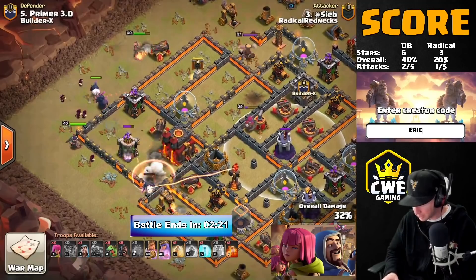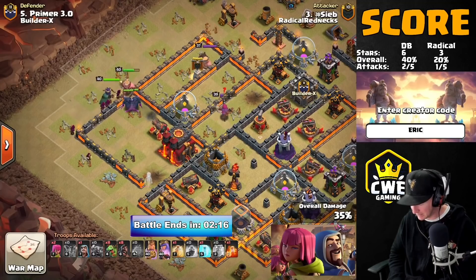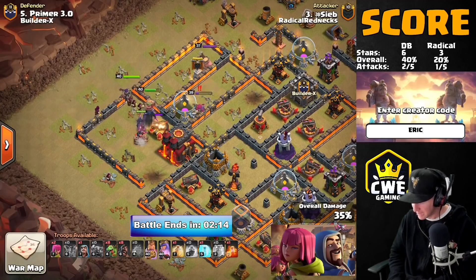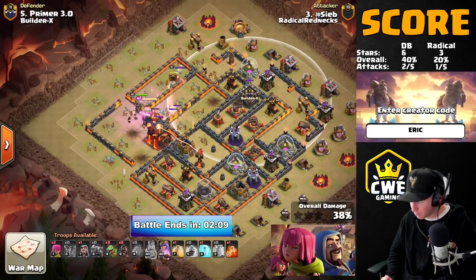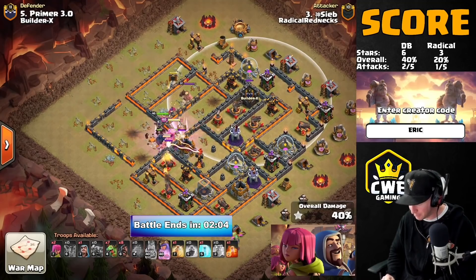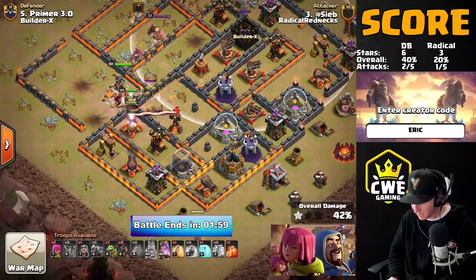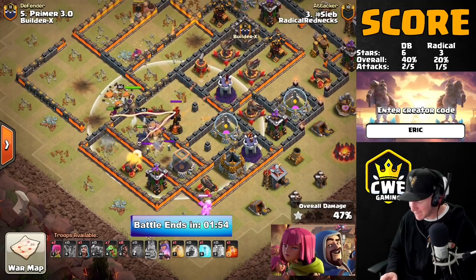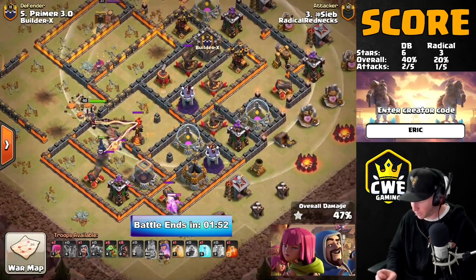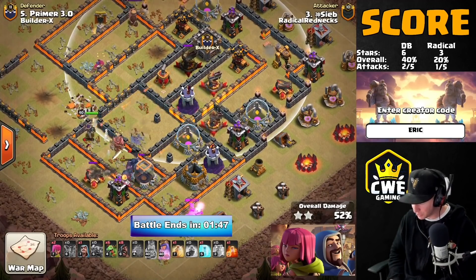This is not a max defense base, but it's holding strong and stopping that Electron. The king comes down on one side, a Pekka on the other, trying to collapse in and get to the Town Hall. The walls around the Town Hall are open so the Pekkas can walk in and get that Town Hall down for the safe two-star. He still has a lot of base left. In a moment he'll probably have a hound or golem come out of the CC, and the queen is going to get locked onto it, causing big problems.